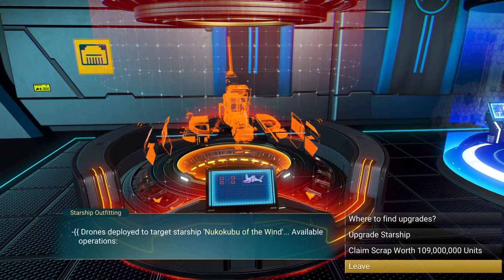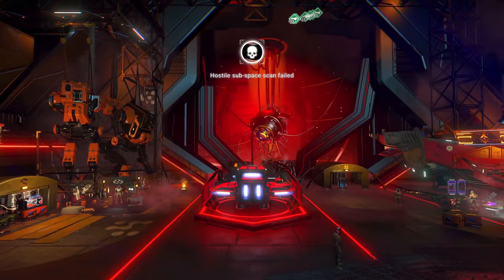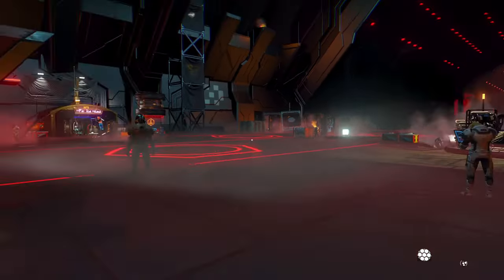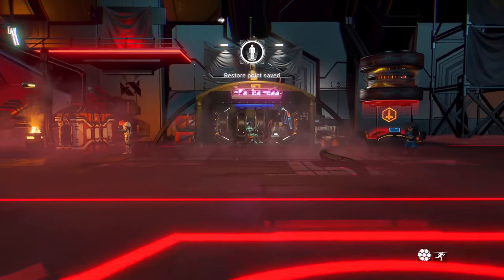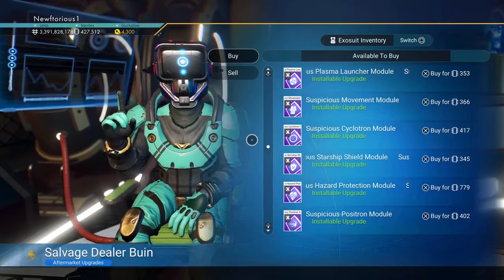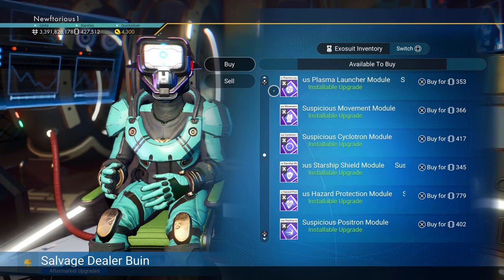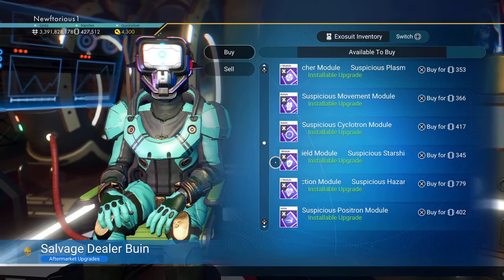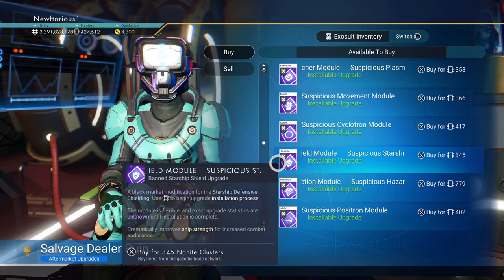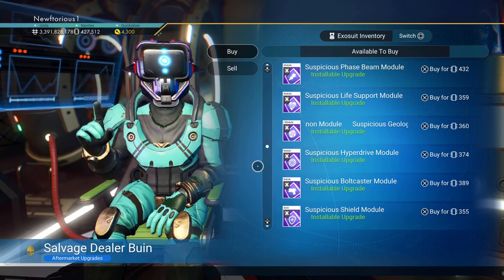Another great place where you can get some extremely good upgrades is in an Outlaw system. Go to the Outlaw space station and there is a vendor there that will sell you suspicious upgrades. These upgrades have a chance to be the best upgrades in the game, but it is a bit of a gamble and you will definitely get more bad upgrades than good ones. But if you buy enough of these, you're eventually going to get the best upgrades in the game. You're most likely going to need a lot of nanites, so especially early on, you're better off going with S-class until you've acquired a large surplus of nanites.